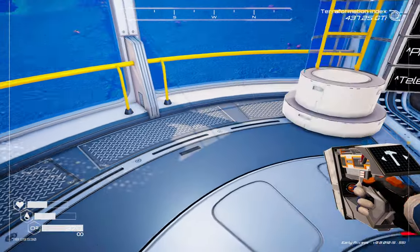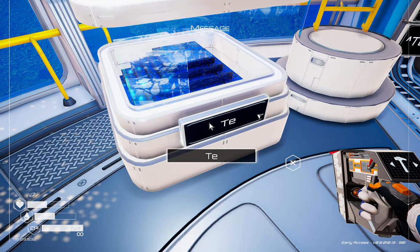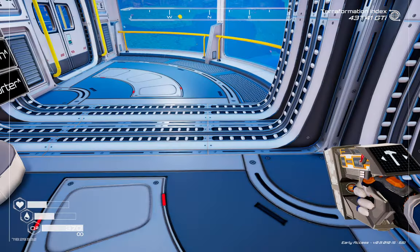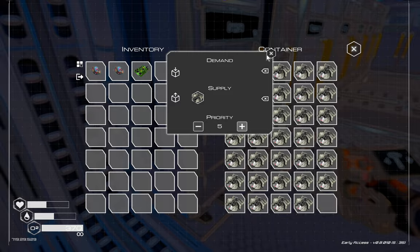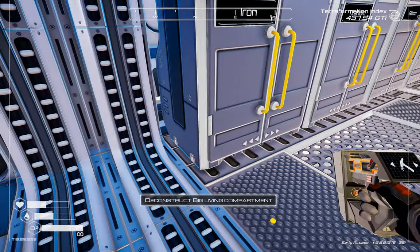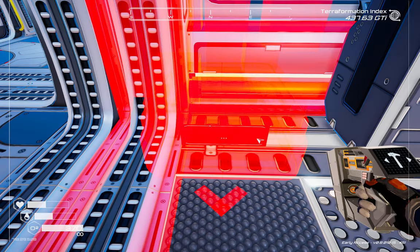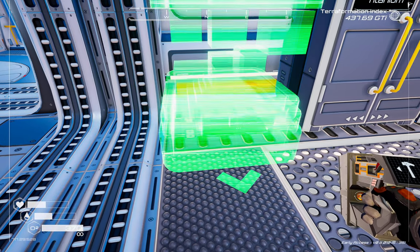I'm going to place one down temporarily and label it 'temp'. We'll set it to demand iron and set the old T1 locker to supply. The drones emptied the T1 out into the T2 real quick — and look at how much space there is in that T2 locker! We'll deconstruct the temp one and build another proper T2 locker here. It's a bit narrower but sticks out a bit further.